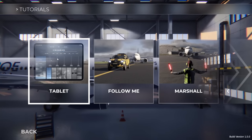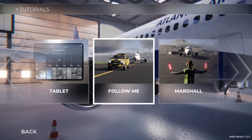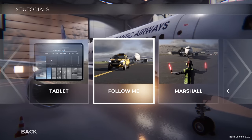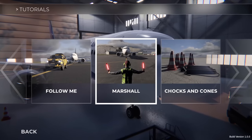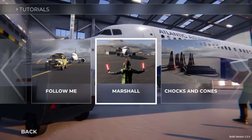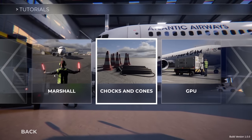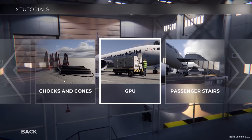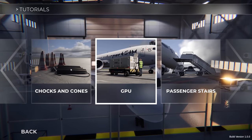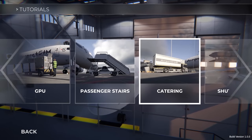Before we get into the giant storm scenario, I just wanted to show some of the tutorial features, including the tablet which lets you change the weather at any time. The follow-me mode lets you escort aircraft around the airport and taxi them wherever they need to go, and the marshal mode allows you to guide an aircraft into its parking space or stand.